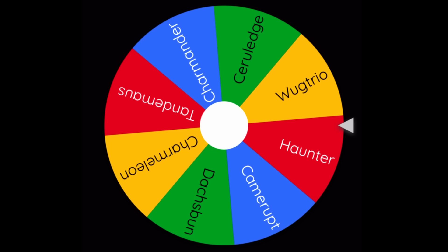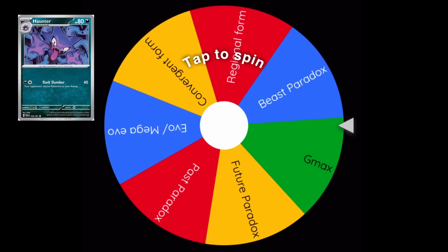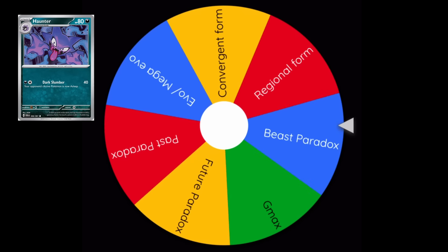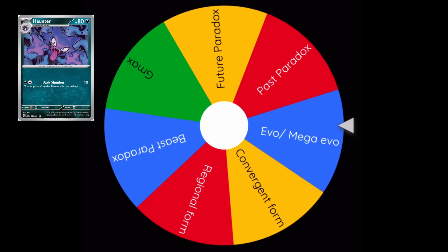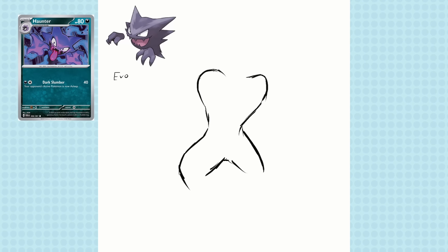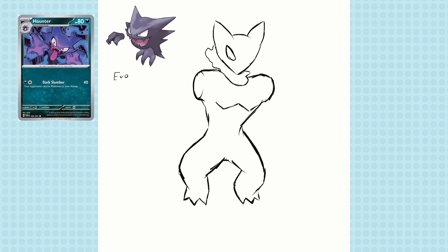Let's spin that wheel. Oh, Haunter — interesting. And spin number two is... I went into this knowing I'd never create anything better than Gengar. It's impossible, so the idea was more: what if we didn't trade Haunter and it evolved in a different way?